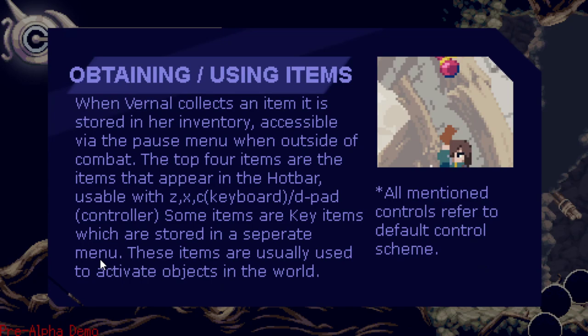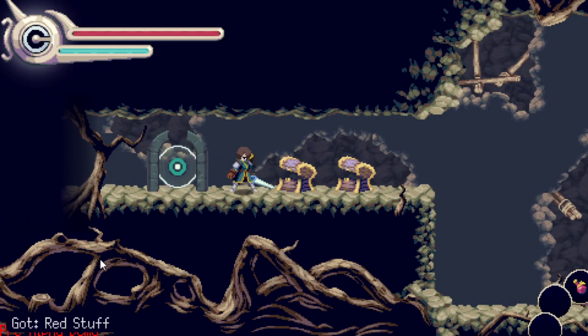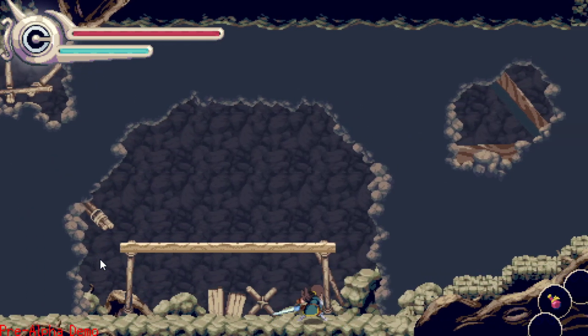Obtaining and using items: when Vernal collects an item, it is stored in her inventory. This game has a ton of controls — I see why the controller is recommended now. Accessible via the pause menu, and outside of combat, the top four items appear in the hotbar, usable with Z, X, C on keyboard or D-pad on controller. How do I use it though? C key — got it. Boss fight!